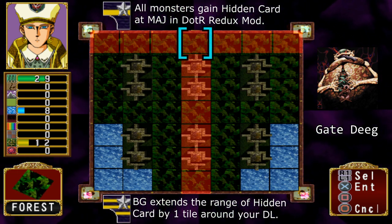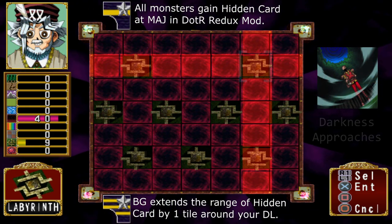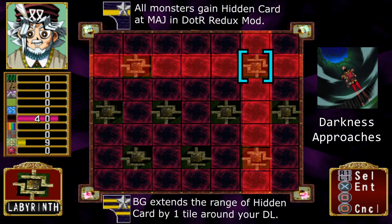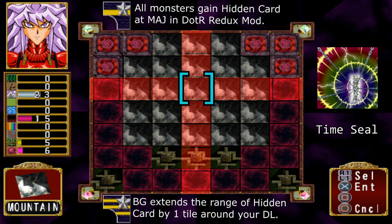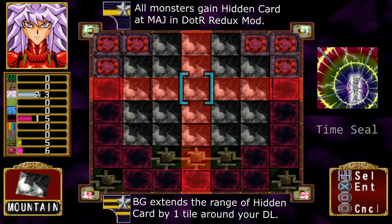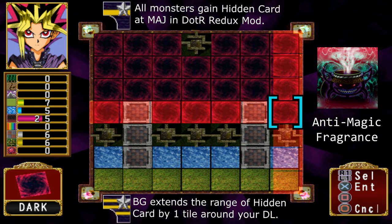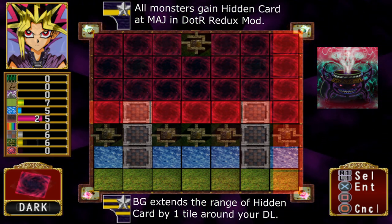I want to clarify that all monsters in Redux mod gain the hidden card bonus. All monsters will gain it at the major rank, which is one star and one stripe. This means it doesn't matter what monster type your deck leader is - you will get hidden cards as long as you hit the major rank. Also, if you hit Brigadier General or BG on your deck leader, you will gain a bonus tile surrounding your deck leader to help you collect the hidden cards a lot easier.